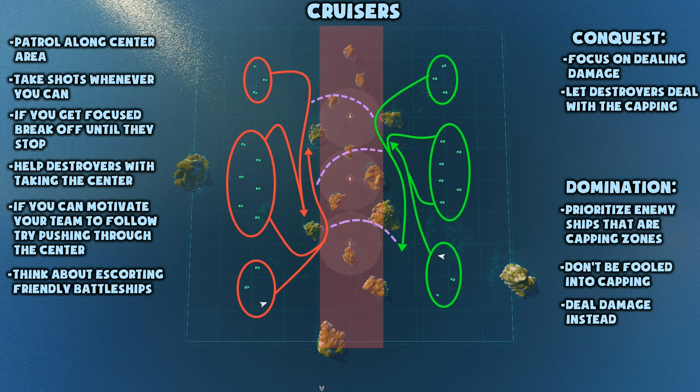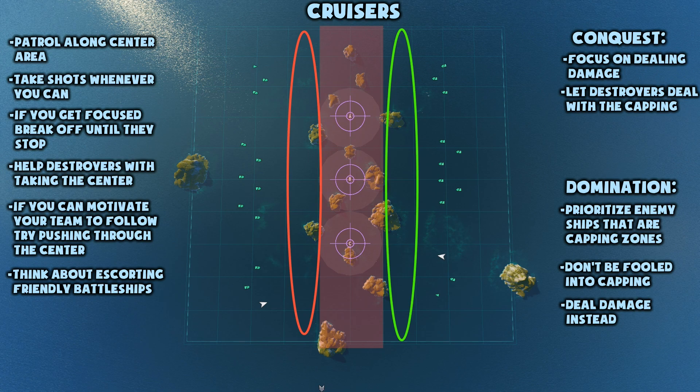On the conquest version of this map, you should focus on killing opposing ships. It is going to be very difficult for you to capture the enemy's base and you're going to have to leave that to your destroyers most of the time. So just help them by doing as much damage as you can without dying. In domination mode, prioritize enemy ships that are capturing the zones. If no one is around and you're really far away from any enemy ships, don't be tempted into capping. The points rarely win the game on this small map and your guns are needed elsewhere. It is much more sensible to go find enemies to fire at than to sit there and cap a point. You're also making yourself a target for the opposing team more than you should.